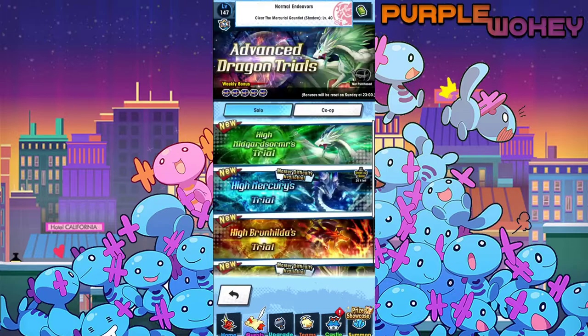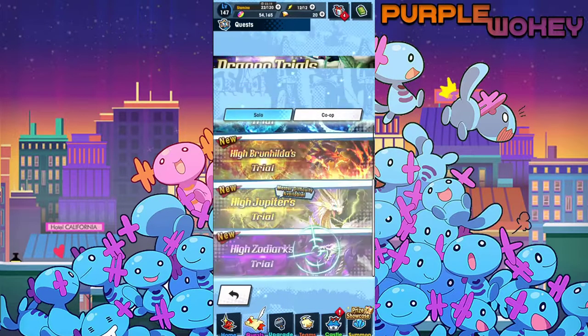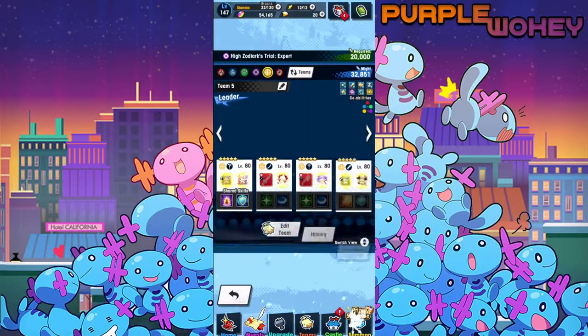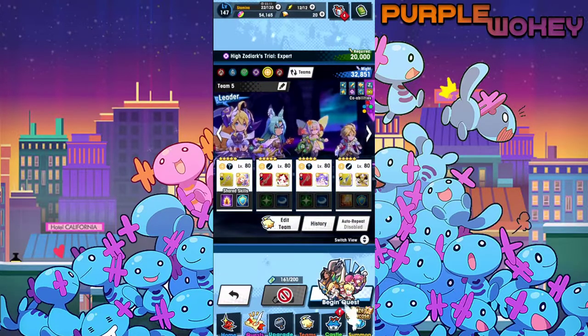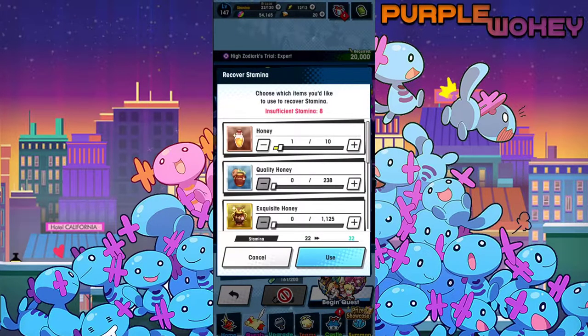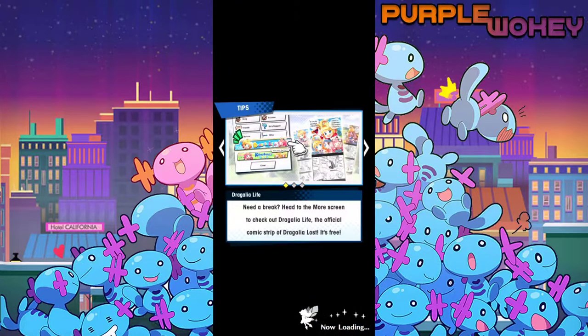Let's head into Advanced Dragon Trials now. I still need to learn this fight a little bit, so if I die or make mistakes, forgive me. I'm not lying when I said I ignored this fight for a vast majority of it, because I just could not find good teammates for it. But now that it's on solo and they've removed cages, it's much easier for me.